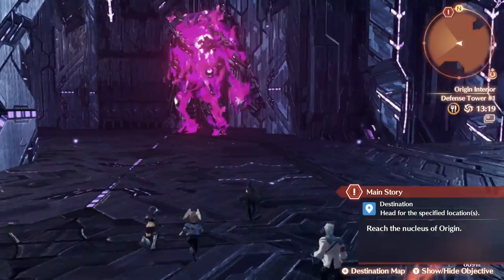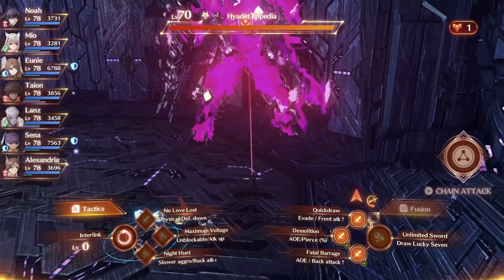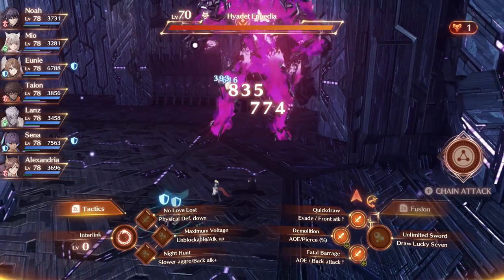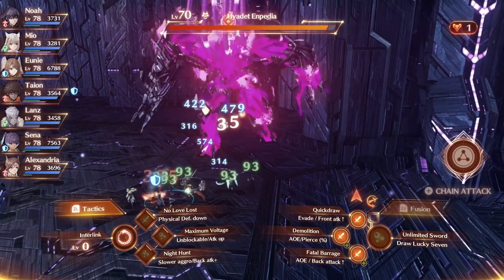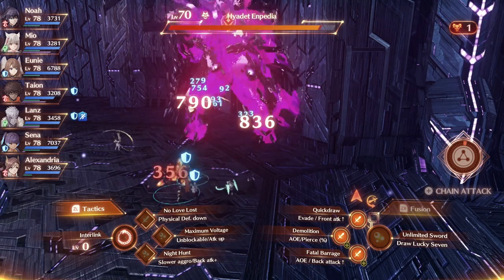What's up guys, it's Smith here from GamingHeroes.com, today with a quick guide in Xenoblade Chronicles 3 on how to raise your Interlink level. Now there's two reasons to do this: if you raise your Interlink level and transform into your Ouroboros form, you can use their level 3 attack, and you can also use it to use Ouroboros chain attacks later in the game.